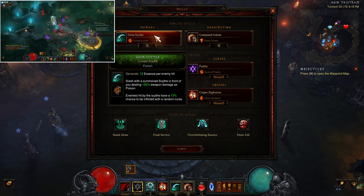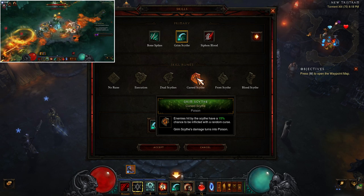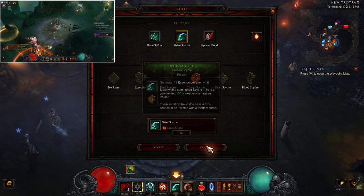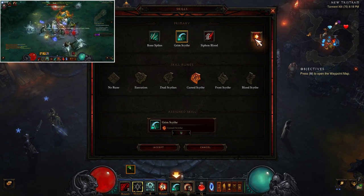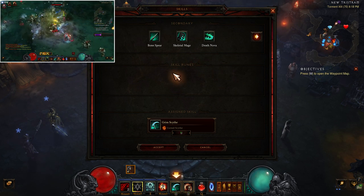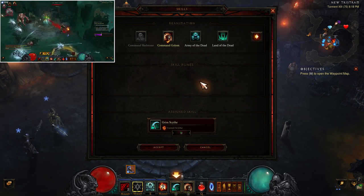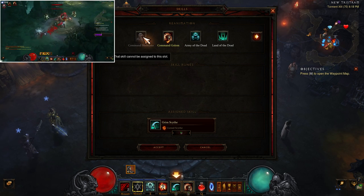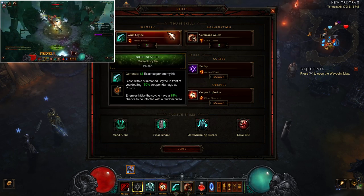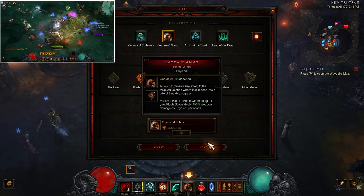Grim Scythe — Cursed Scythe rune — is the most unimportant skill in the whole build. This slot is completely negotiable. The reason I use Grim Scythe is not because it's anything special for this build — secondary skills basically do nothing for us. We can't use corpse skills because we need corpses for Corpse Explosion. Command Skeletons we don't want because it doesn't help and would cut down on our armor from Stand Alone. Army of the Dead doesn't do anything.